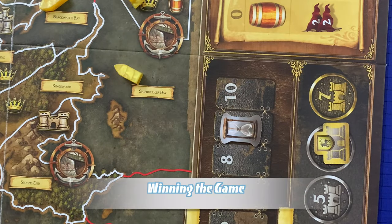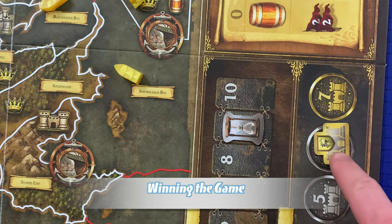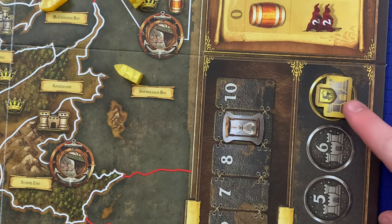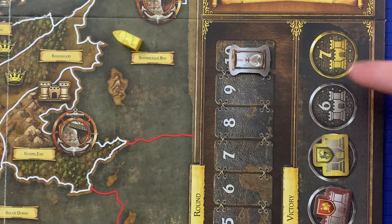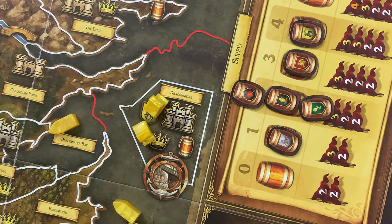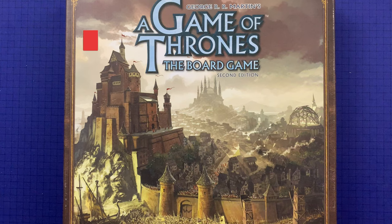The game ends in one of two ways: either the game reaches the end of the 10th round, or a player immediately wins by gaining control of their seventh castle or stronghold. Players must always track their castles and strongholds on the victory track — any player reaching seven immediately wins. If the game ends at round 10, the player highest on the victory track wins. Tiebreakers in order are: most strongholds, highest position on the supply track, most power tokens, and finally highest position on the Iron Throne track.